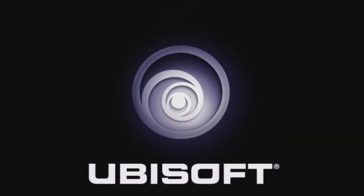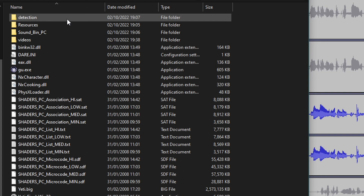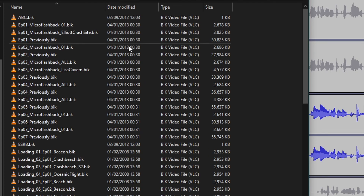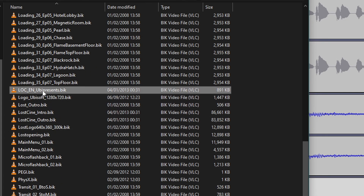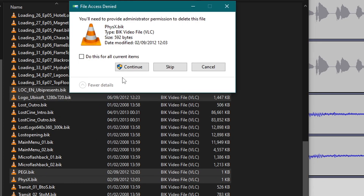A final quality of life fix for Lost Via Domus is to remove the intro splash screens. This is very straightforward to do. Navigate to the installation directory for the game and locate the Videos folder. From there, rename or delete the following files: ABC, ESRB, LOCEN UB Presents, Logo Ubisoft, PEGI, and FizzX. The names of these files may differ dependent on the language of installation.